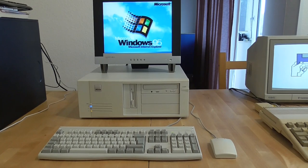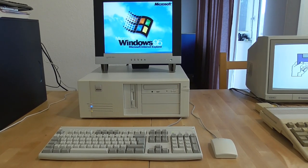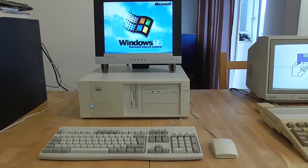Right next to it we have the PC we're going to be using today — our big box 486 build that we did for the channel. It's actually got a 5x86 running at 160 MHz and will run Quake at 16 frames per second. If you're interested in seeing how we did that, check out the video on the channel. I've got the Tseng Labs ET4000 video card in it on VESA Local Bus, 16 megs of RAM, and a Sound Blaster 16 for the sound card.